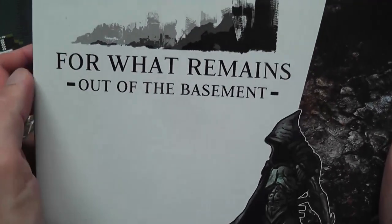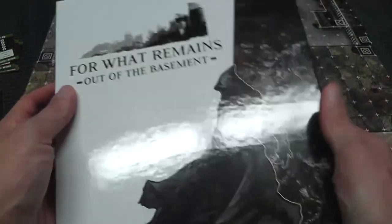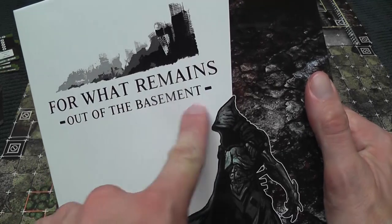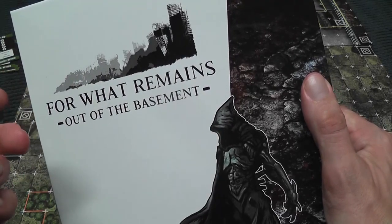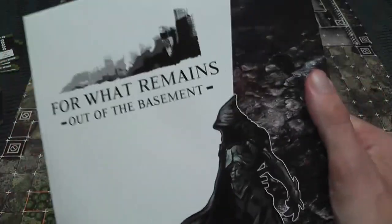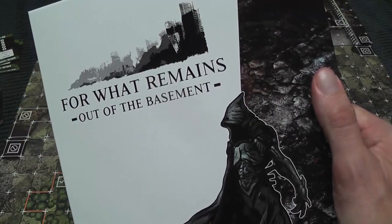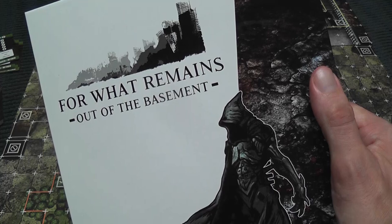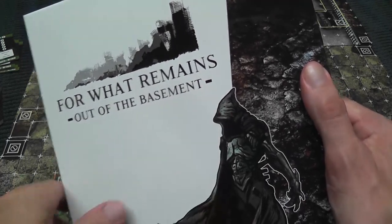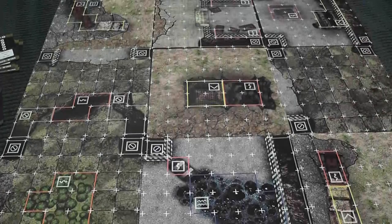For What Remains is a modular game - that means you have several sets, each is a standalone set with the same title but a different subtitle, and each comes with all you need to play the game but specific to two factions. You can mix and match the factions of any set and pit them against any faction from any other set. In this video I'm going to show you the Out of the Basement factions.